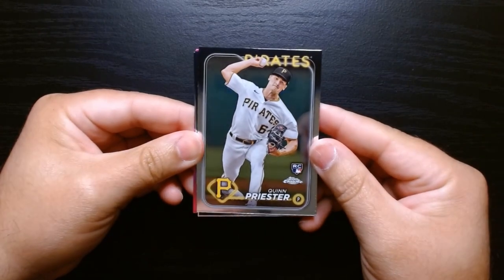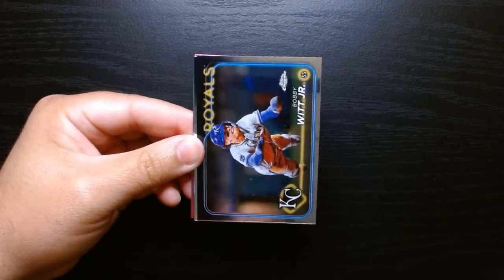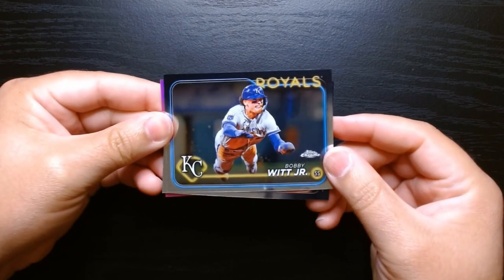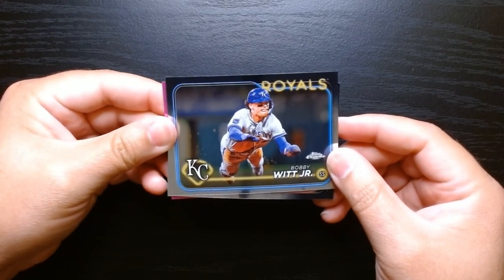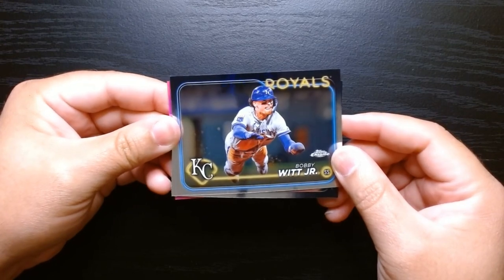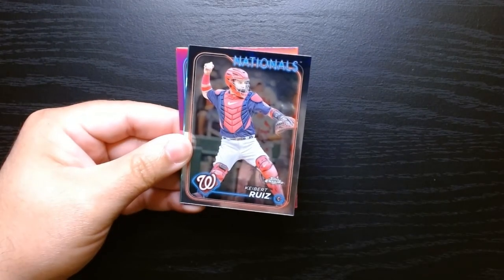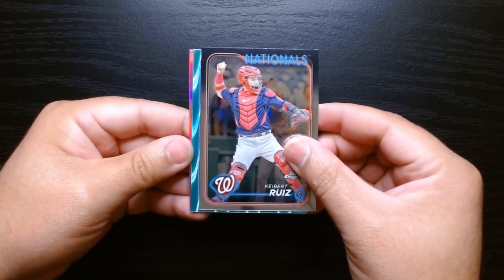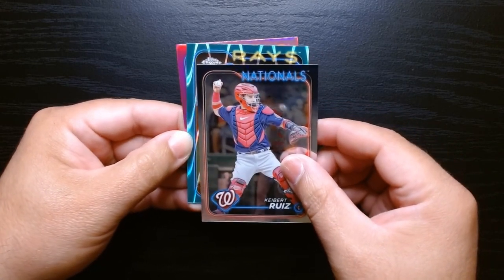Here we are — Quinn Priester, and we got our next pink. Hey, Bobby Witt Jr. — look at that! That is some action right there — in midair, Bobby Witt going headfirst into whatever base that is, second or third, probably third base.